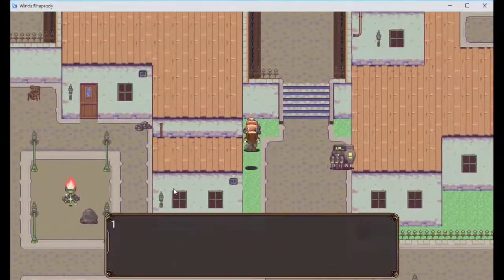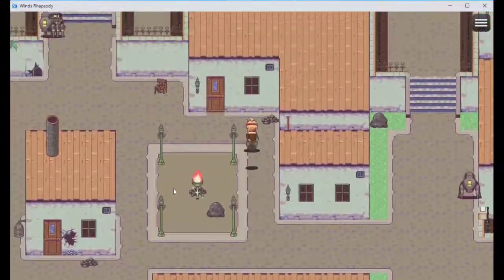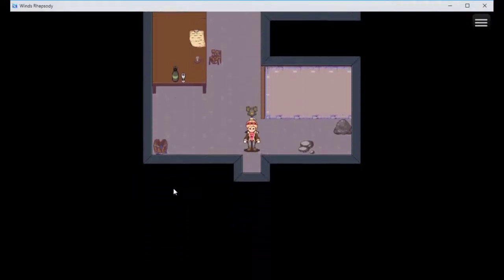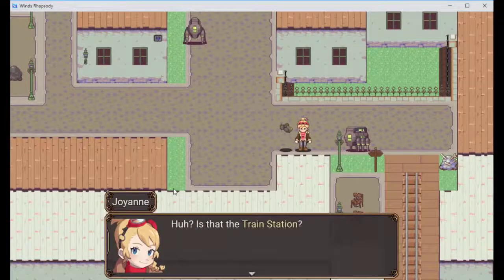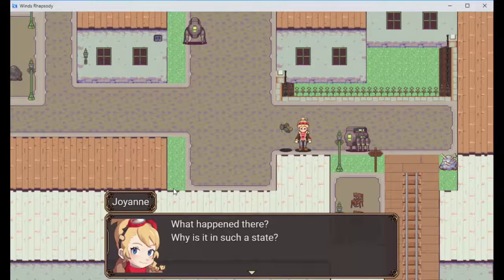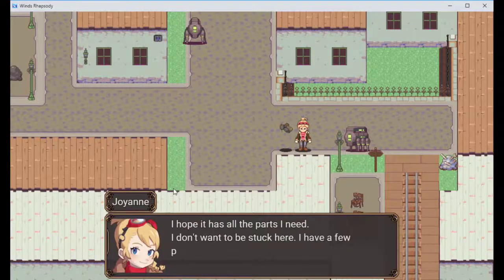That building looks like it has nothing in it, which means it has something in it. I think I already went in here, just to be sure. I did see a pootie tat. Is that the train station? What happened there - why is it in such a state? I hope it has all the parts I need. I don't want to be stuck here, I have a few places I want to go after this. I think I'll visit my parents too.